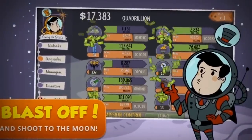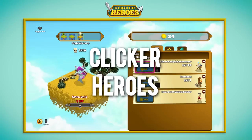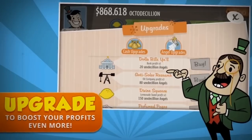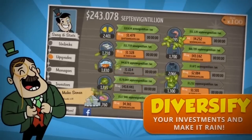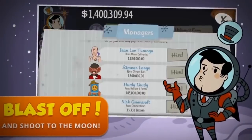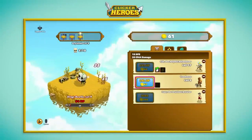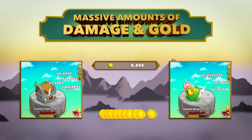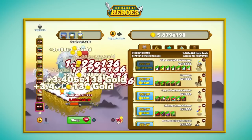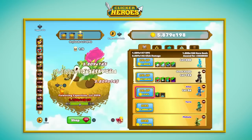These next two are the kings of the clicker genre, so I had to group them together — Adventure Capitalist and Clicker Heroes. Adventure Capitalist is simple: you start with a lemonade stand and make money by clicking. You then hire managers, buy upgrades, diversify your investments, and see the virtual dollars roll in. Clicker Heroes goes in a different direction — you start by clicking on a monster to kill them and get gold, then spend that gold hiring new heroes for more damage, and the numbers grow exponentially.